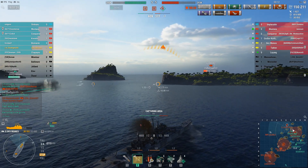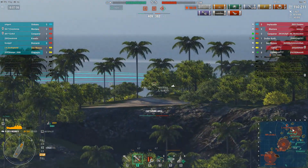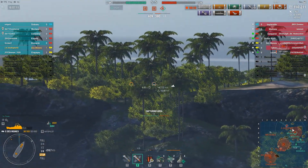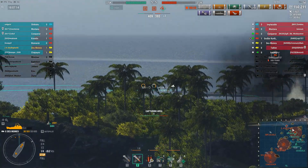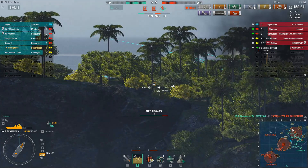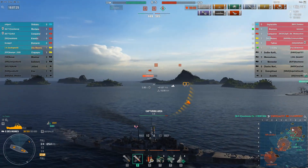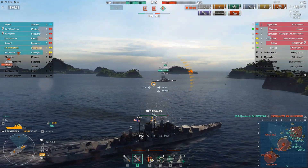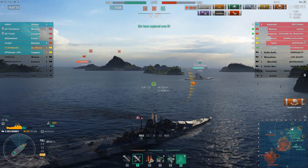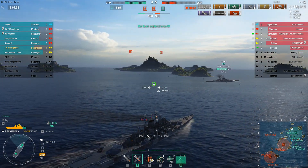I'm thinking I'll get some shells over the island but I can't quite do it — I try to find a place where I can get shells over but it just doesn't happen. In the end the Kremlin off to my left does the heavy lifting and gets the Kurfurst off the board. I'm not willing to risk my ship, so I sail around the corner of this island hoping the Grosser Kurfurst gets bad dispersion when he tries to hit me. By declining that engagement I leave it to the Kremlin — actually the Montana finishes him, but either way my battleships take care of it.